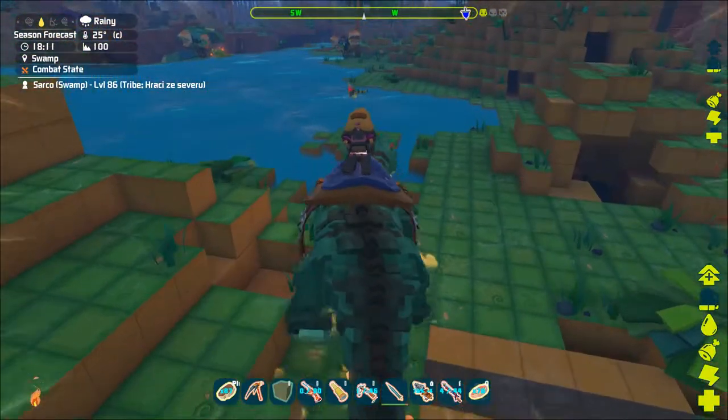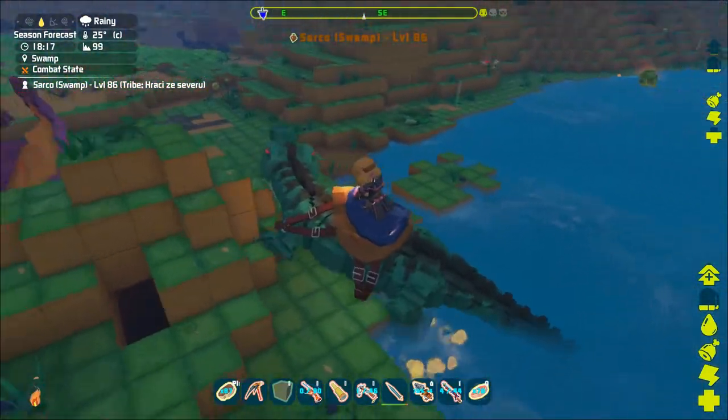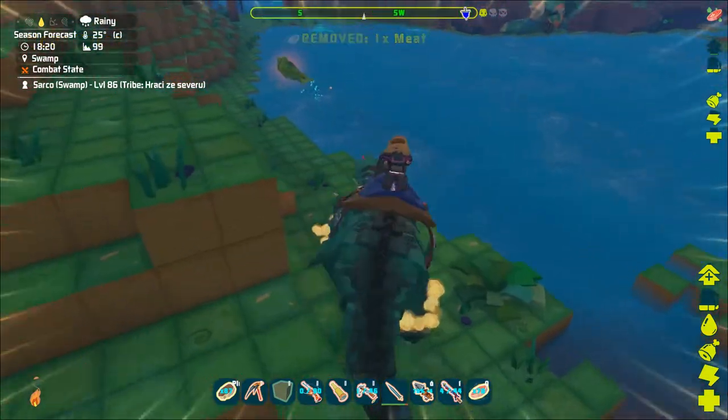They are really good fighting dinos. With left mouse they perform a normal attack. On right mouse they are going to bite and tumble, and with C they will make a lunging high-powered attack.